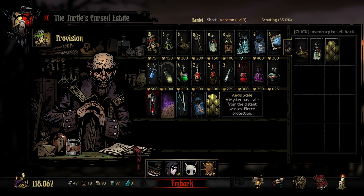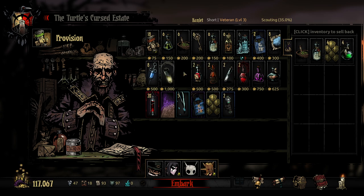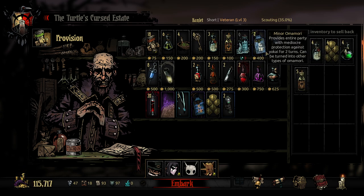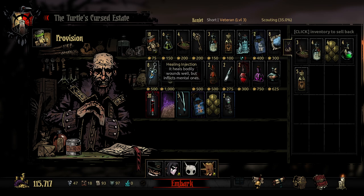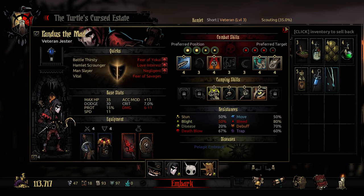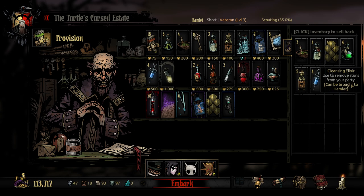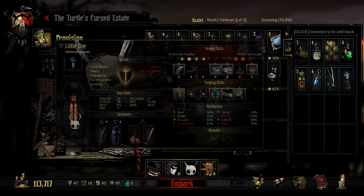For provisions, we can take a few Aegis Scales, which we haven't done before — four of those. Food isn't going to matter. We'll take a few of these and definitely Laudanum just in case. We could also take some items that heal body wounds but inflict mental illness. So we've got some healing in various manners. I'm going to take a Hair of the Sea Dog to try and cure Pandas, though I'm not sure I can cure him inside combat. We also have one that could clear stuns from the party. I'm really, really scared, but I'm hoping this goes well.